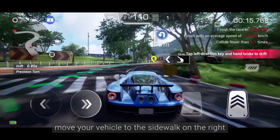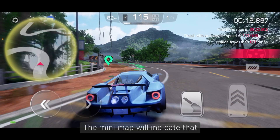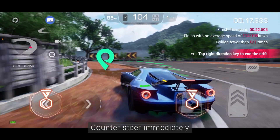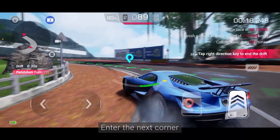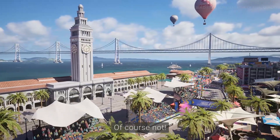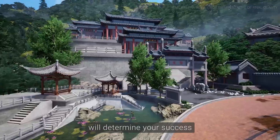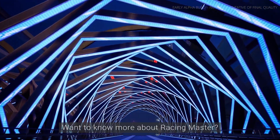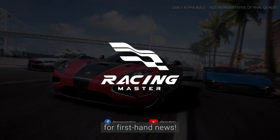Finally, move your vehicle to the sidewalk on the right and pass through the apex of the corner. The mini-map will indicate that the next corner is a left high-speed U-turn. Counter-steer immediately and let your vehicle start side-changing drift early. Enter the next corner and then you'll pass the stage with ease. Does clearing the stage mean the end? Of course not! The techniques you practice here in the Racing Academy will determine your success on the tracks of Racing Master. Follow Racing Master's official Facebook page for first-hand news.